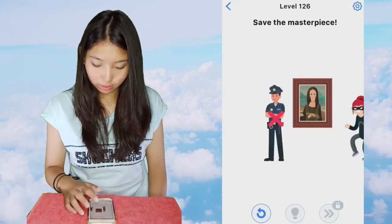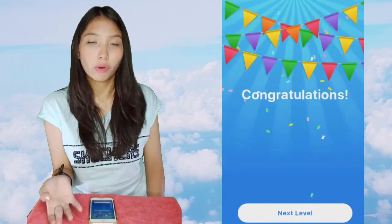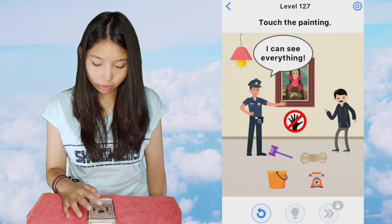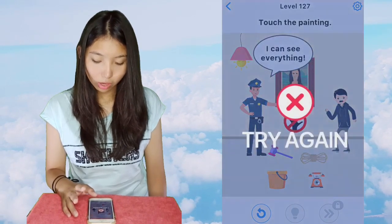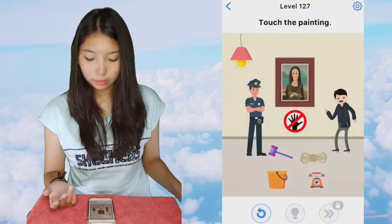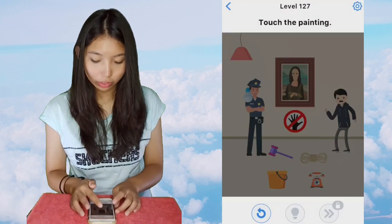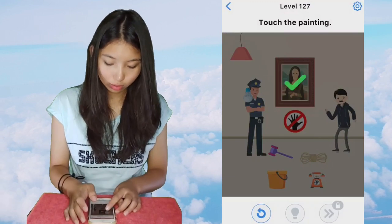Next is 126, save the masterpiece. Just swipe on the policeman so that the policeman will see the robber. Now for this one, you may not touch the painting because I can see everything — now that's a hint. Let's make him not see anything, so turn off the light bulb and touch the painting. Done.